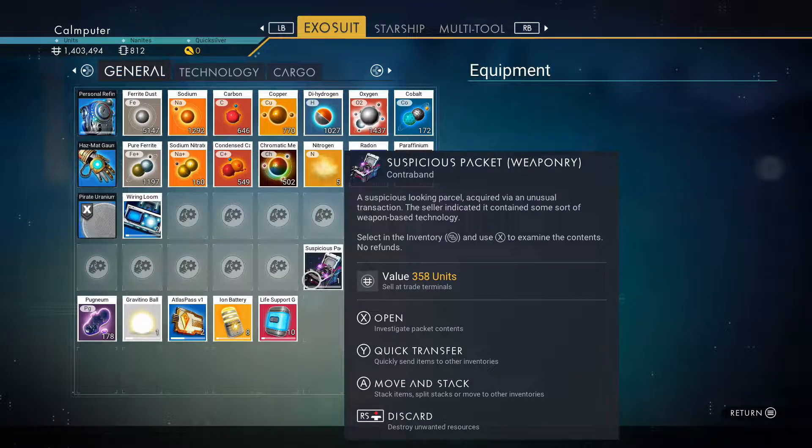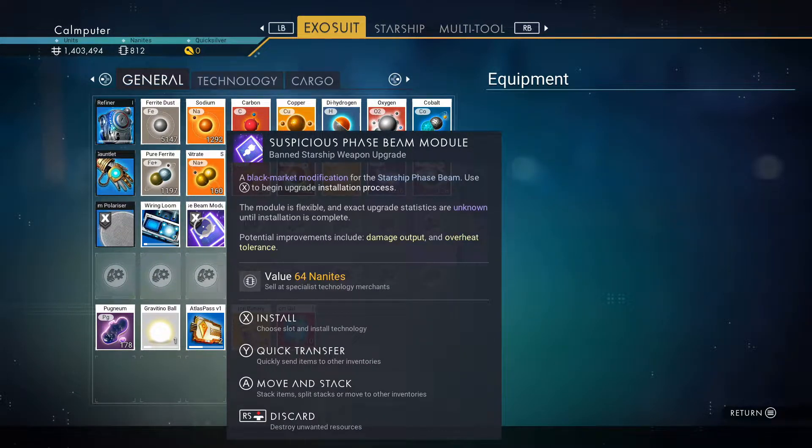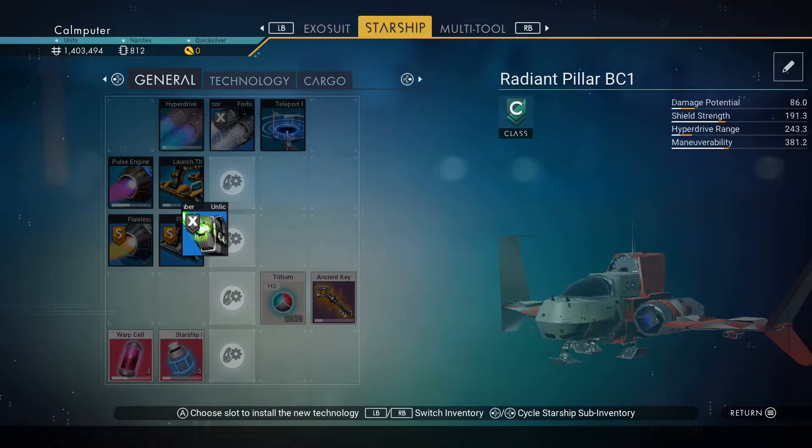I also got this suspicious packet — weaponry. A suspicious looking parcel acquired via an unusual transaction. Actually, I just found it lying in the ground. The seller indicated it contained some sort of weapon-based technology. It's a suspicious phase beam module — a banned starship weapon upgrade. The module's upgrade statistics are unknown until installation is complete. Phase beam — I don't have one of those.